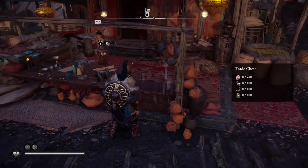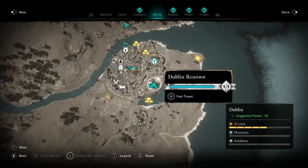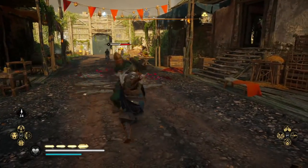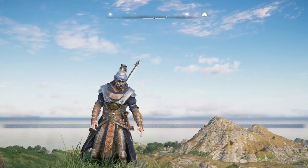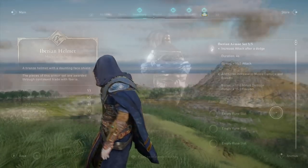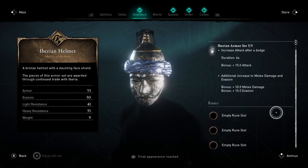Once you have a good supply and income of trade resources, go back to Azhar in Dublin and start buying her armors and weapons. At trade renown level 1, you can unlock the Iberian Sax dagger and the Iberian armor set. The Sax dagger temporarily increases your critical chance by 30 after a dodge — essentially a guaranteed critical hit every time you dodge. The Iberian armor set increases your evasion by 15 and melee damage by 10, and also increases your attack by 15 each time you dodge, pairing nicely with the dagger.